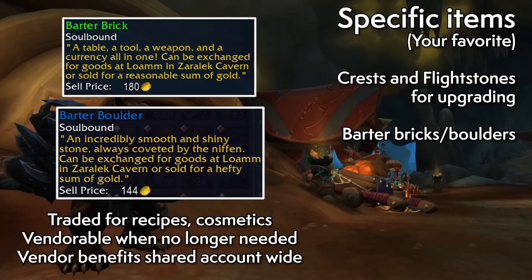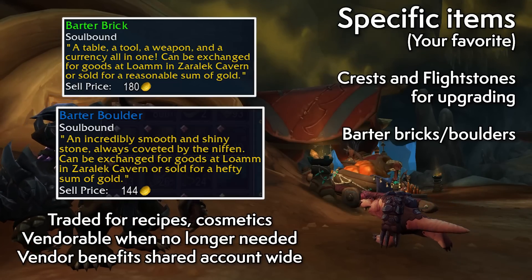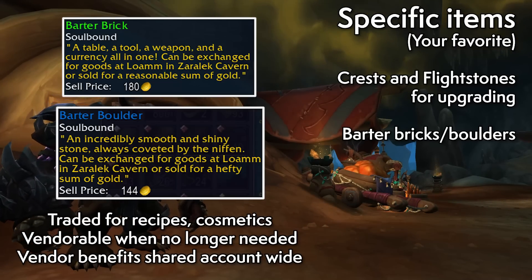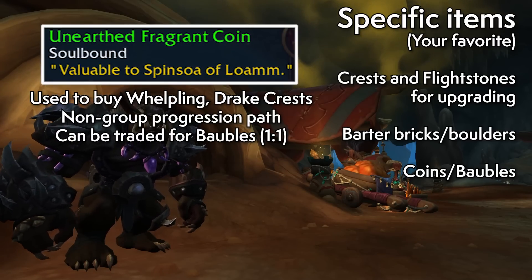Barter bricks are what crafters will be very interested in — these have been found in treasures and public events. More barter bricks can be found by completing profession-related quests found in Valdrakken, and I should emphasize: these are profession-related, so for people who don't care, they can just immediately vendor barter bricks for gold. Unearthed Fragrant Coins are found the same way — from treasures, digs, and more — and can be traded to a vendor for crest fragments to be turned into upgrade currency.